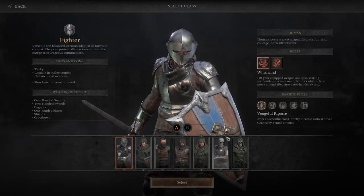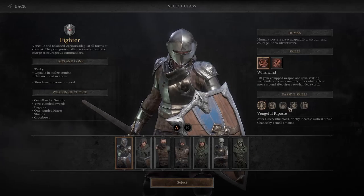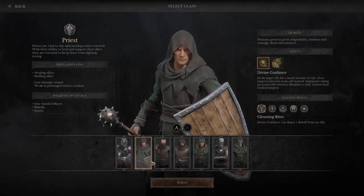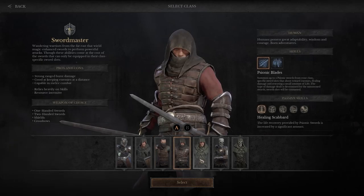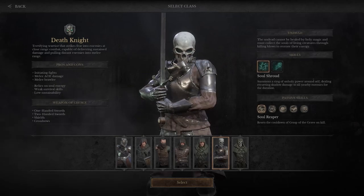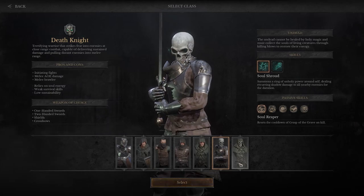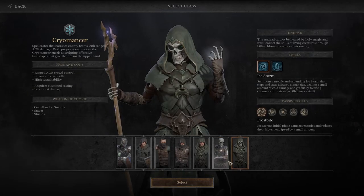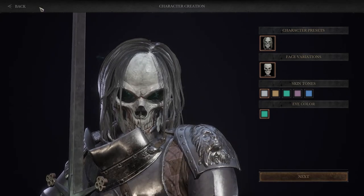Quick character overview: you've got your classics like the fighter, which is what I chose because I like to hide behind the shield. Then there are rogues, pyromancers, and so on — each comes with two active skills and five passive skills. There's the rogue sword master, pyromancer, death knight, and a chiromancer too. I was debating between death knight and fighter but went with fighter — shield crutch, love it.